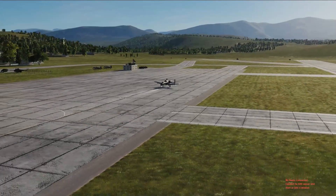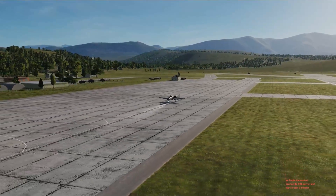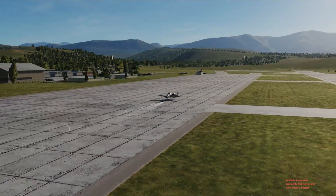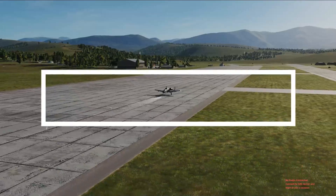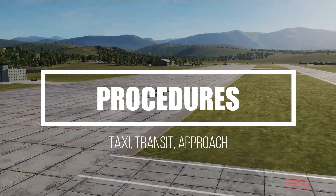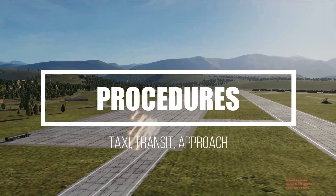Hello everybody! So you just learned how to turn on your first aircraft and how to deploy some weapons. Hopping onto the first multiplayer server you see, the most reasonable thing to do is just to take the taxi away and go for it like everybody else. But for the people who are just as boring as I am, we are today going to take a look at how to move around an airport, how to transit to and from a combat area, and how to properly approach an airport again.